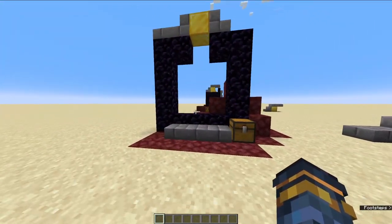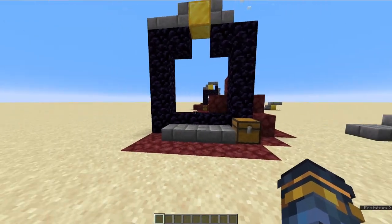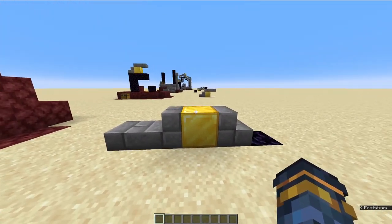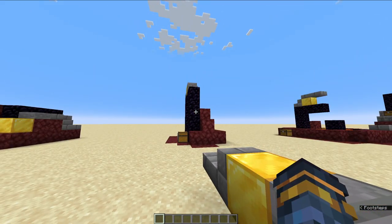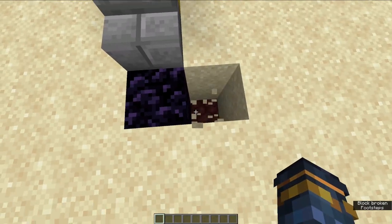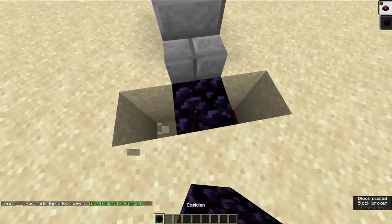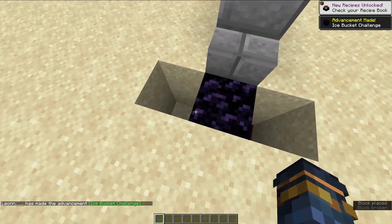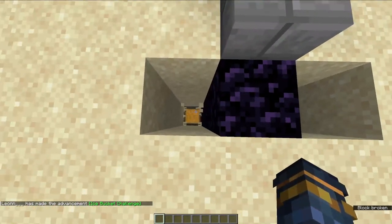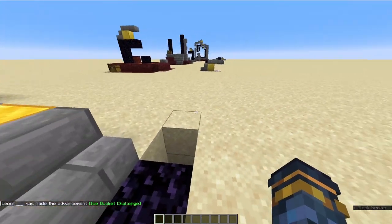We have room portal 6 next. This one's very simple — just gold block and chest. To find the orientation we're looking for the netherrack, so you just dig until you see the netherrack. Once you've found the netherrack, the chest is always on the opposite side to that.